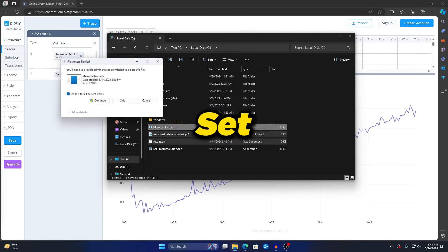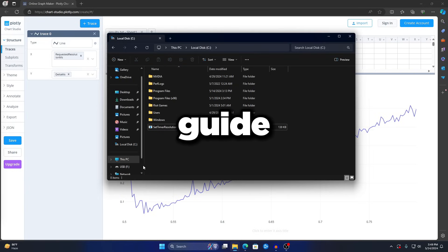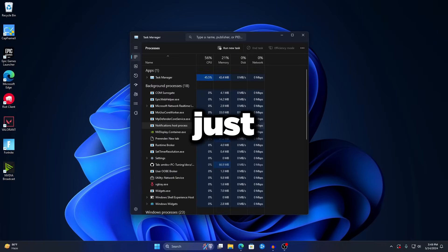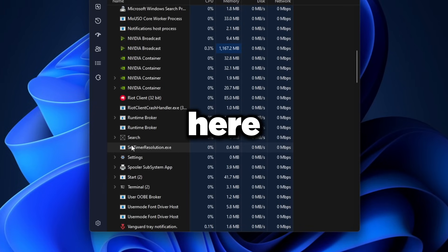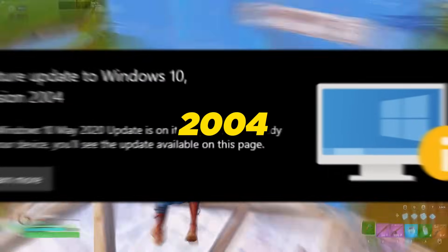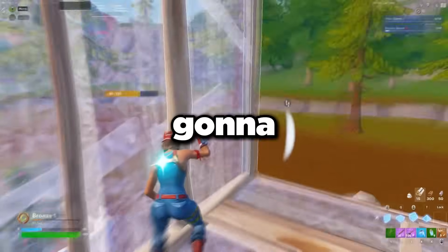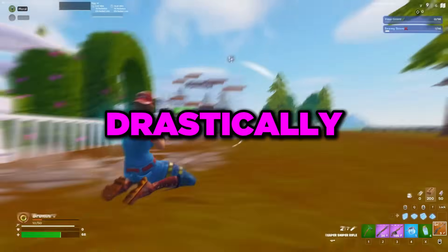You can delete the Measure Sleep and results files, but keep Set Time Resolution in the C drive since it runs at startup. To double-check it's running, open Task Manager, scroll down, and find Set Time Resolution in the process list — it should be running constantly. Remember: this only works on Windows 11 or Windows 10 versions older than 2004. If you're on Windows 10 2004 or above, it will not work.